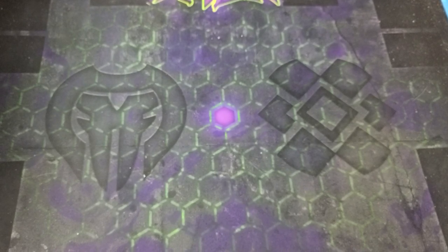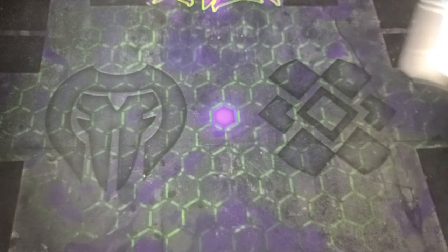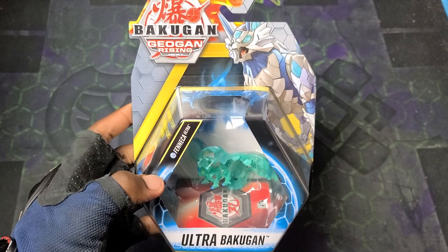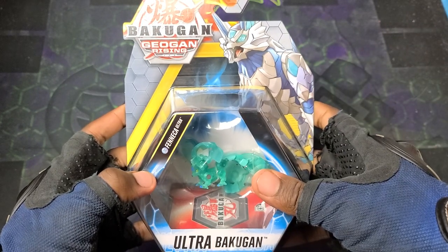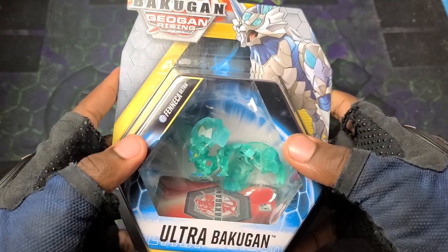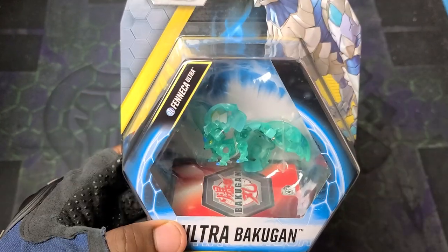Big time hype - there's a bunch of packing peanuts and I flung them everywhere, but I don't care because this is big time hype dude. We got this - it is the epic Bakugan Geogan Rising Elemental Fenica Ultra, yeah, elemental Chaos Fenica Ultra.